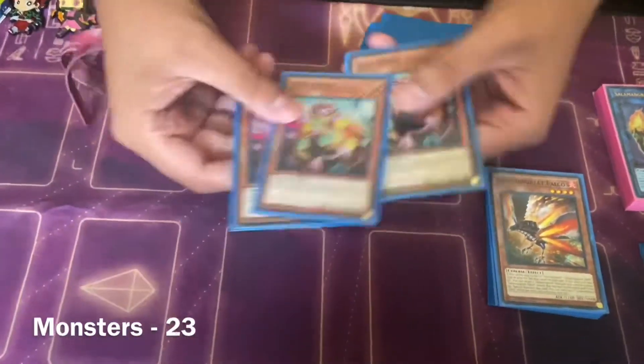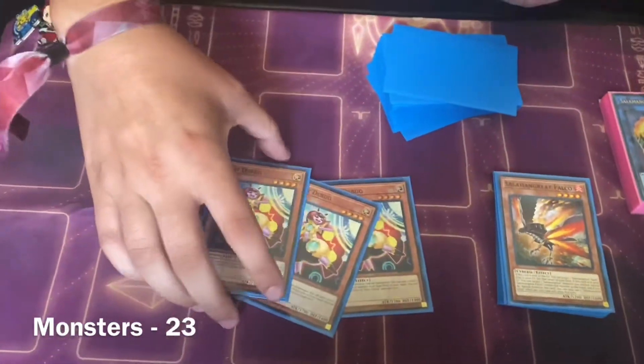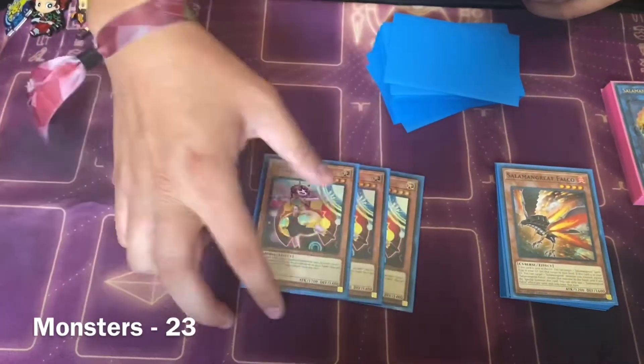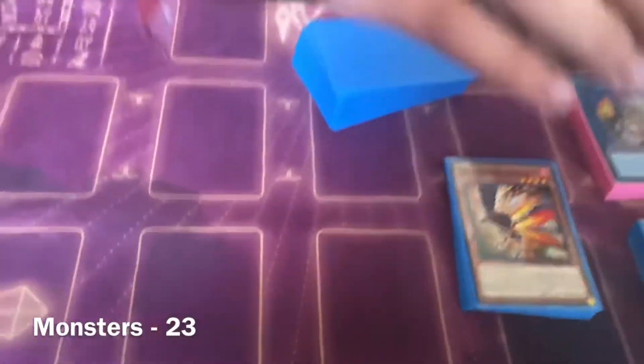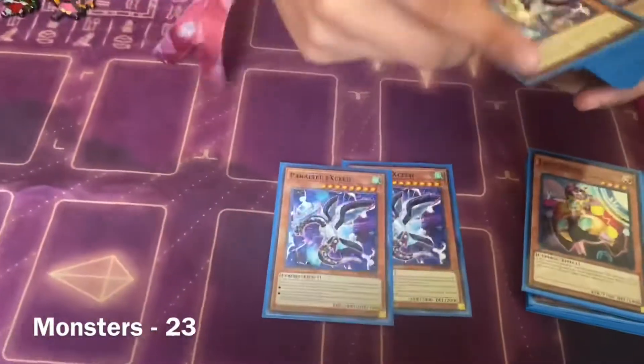Obviously there's a one-card OTK if you can pull it off. What happened to Buffalo? Buffalo is still good — I want to run him again, but so far triple Debug has been doing me good. I don't think I need Buffalo yet, but I do want to test him a lot again. Triple Debug, okay.